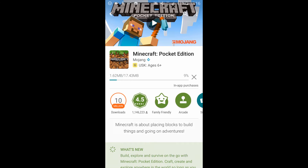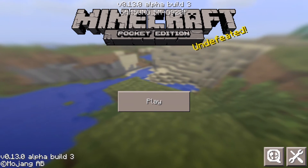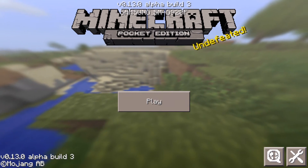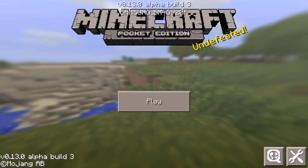When you launch it, you can see that it says 0.13.0 alpha build now and you can check out the new version. Please also make sure to report any bugs you are recognizing so the developers can improve them. If you want to know more about reporting a bug, check out the bottom part of the website.